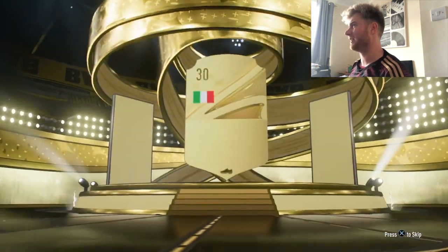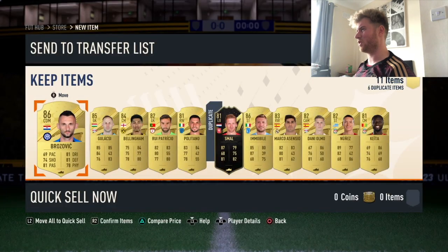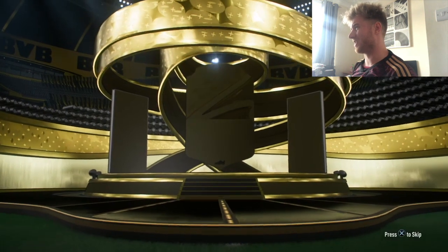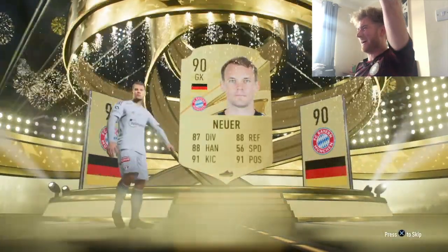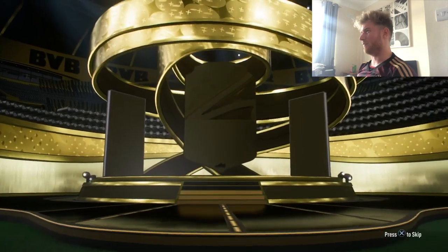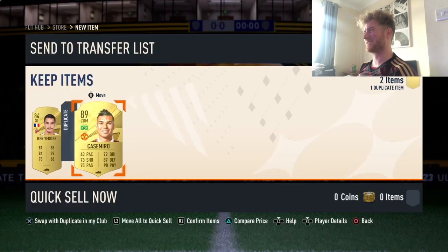11 times 81-plus pack next — can we get a walkout? Not by the looks of it. Italian striker Immobile, and Brozovic — a whole load of in-forms and duplicates. Moving to two 84 doubles: the first one grants a walkout — German goalkeeper Manuel Neuer! Happy days, another Bayern player, 90 rated fodder. Berardi in there for good measure as well.